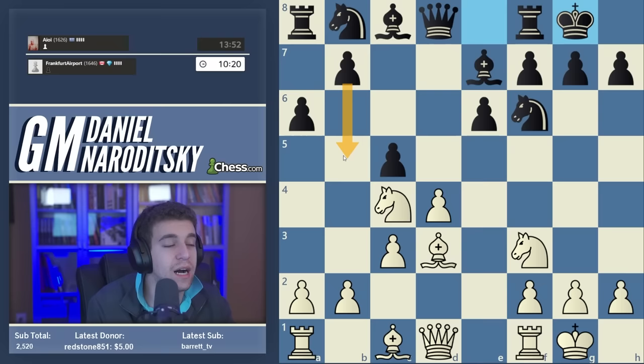From the principled approach, I'm thinking we should take on c5, open the d-file, and quickly get a rook to that file to create threats against black's passive pieces — particularly black's queen. It's a perfect opportunity to open the center and press on black before he completes his development. Now, what's the best way of getting a rook to d1? Where should we put our queen?